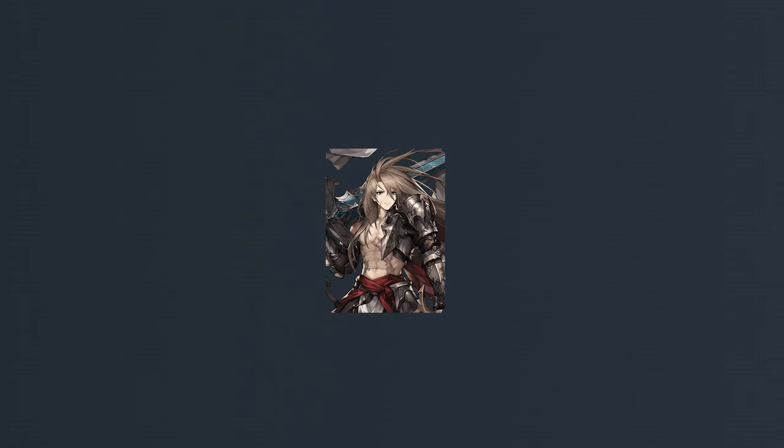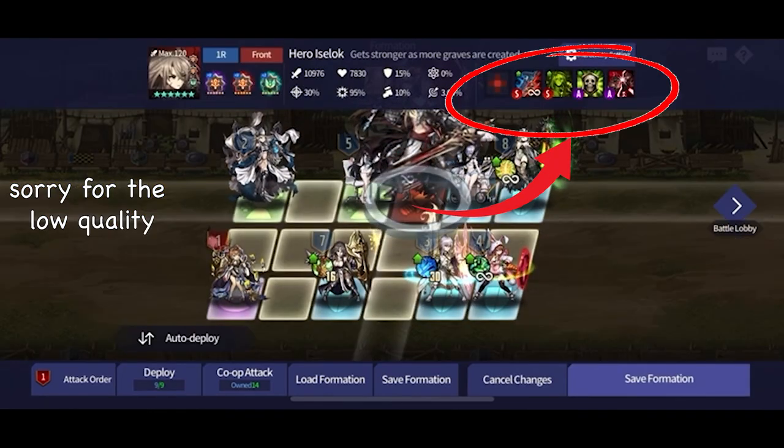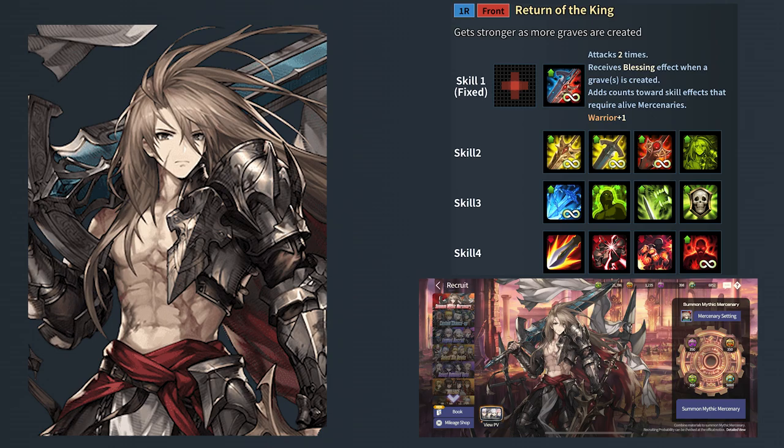A Mythic Mercenary functions the same as every other Mercenary. You can place them down on your team and have them perform whatever skills they have. How they differentiate themselves from the rest of the cast is their unique skill sets and unique way of obtaining them.